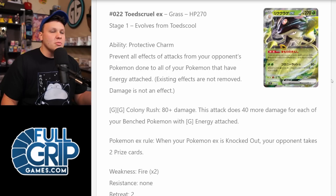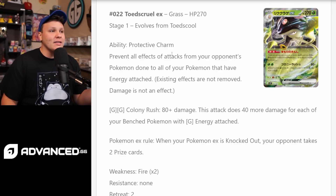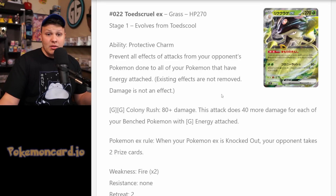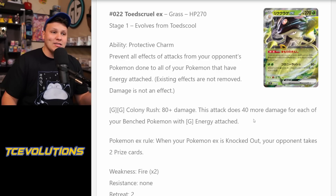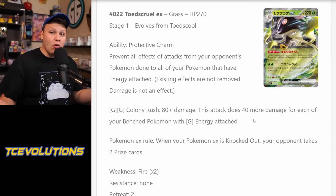The big one from the set is going to be Charizard, but there's a couple others to look at. One of them is Toadscruel EX. It's got that Protective Charm ability to prevent all effects of attacks from your opponent's Pokemon done to all of your Pokemon that have energy attached. It's got the Colony Rush attack for two Grass energy — 80 plus 40 for each of your benched Pokemon with a Grass energy attached. If we have a full bench each with a Grass energy, we'd be looking at 280 damage.